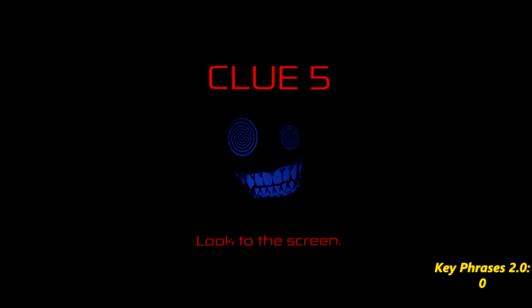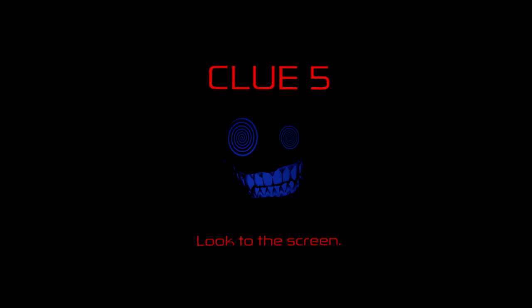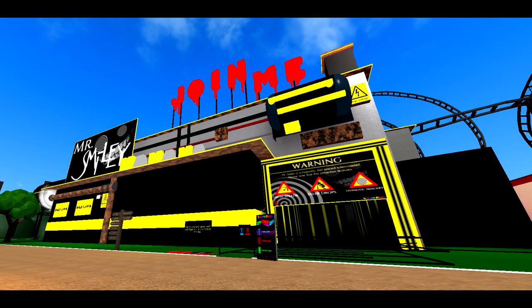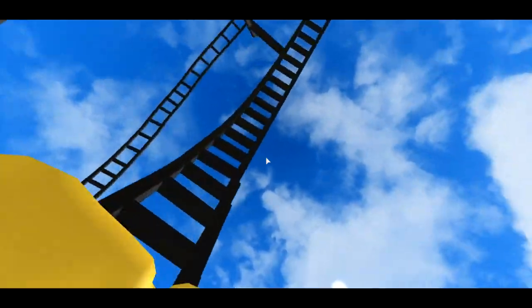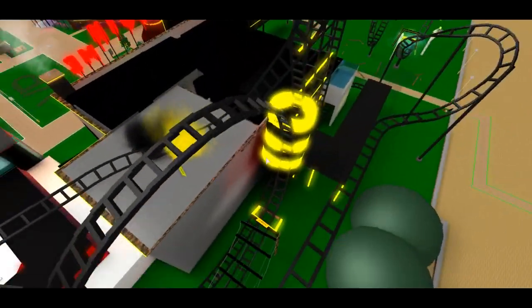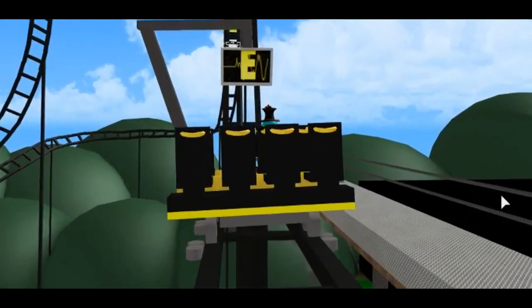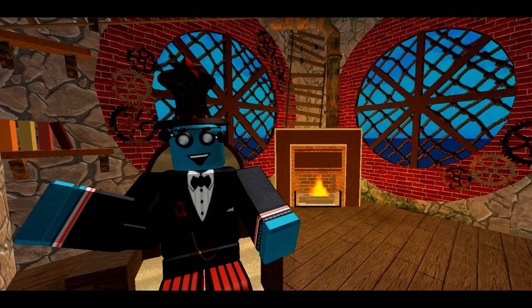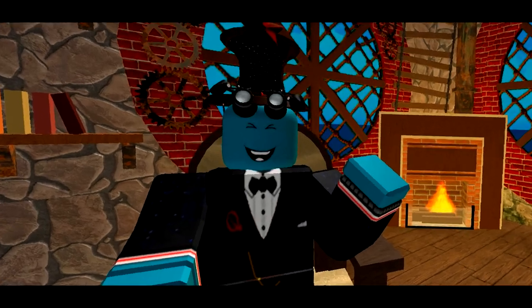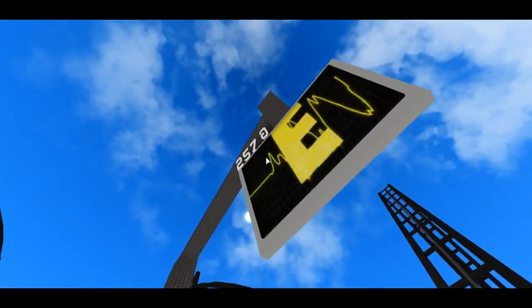Now we're only halfway there, so as a reward for staying this long, please enjoy this intermission. Clue 5 states that we need to look to the screen, and again this one is pretty obvious. All you need to do is make your way down to Mr. Smiley, Vision Park's famous hypnotic roller coaster, and take a seat. Once you're on the ride, you need to look for the next clue somewhere around the screens on the ride. There are two TV sets on this ride — one before the vertical lift hill, and one at the halfway point. When you get to the halfway point, look to the screen and you'll see something that wasn't on the last one: three numbers and a backwards letter. This is clue number 6 — the numbers 2, 5, and 7, and a backwards G.